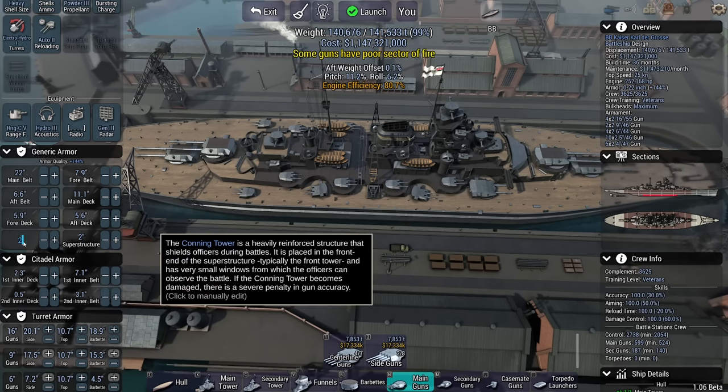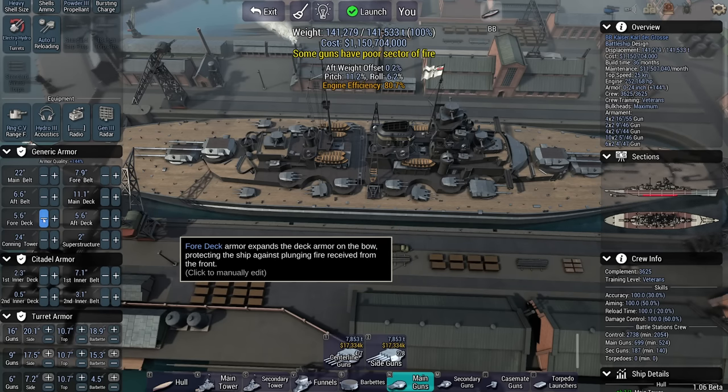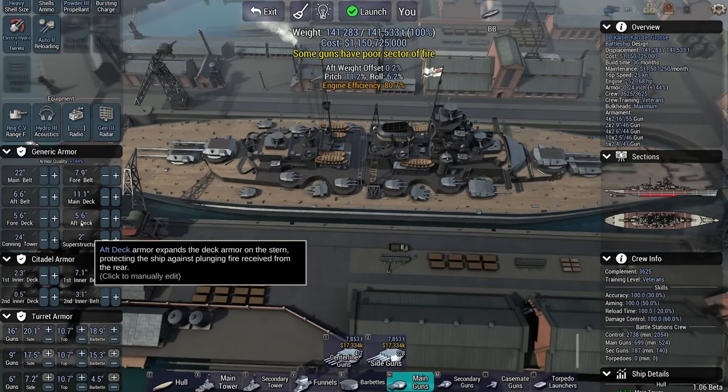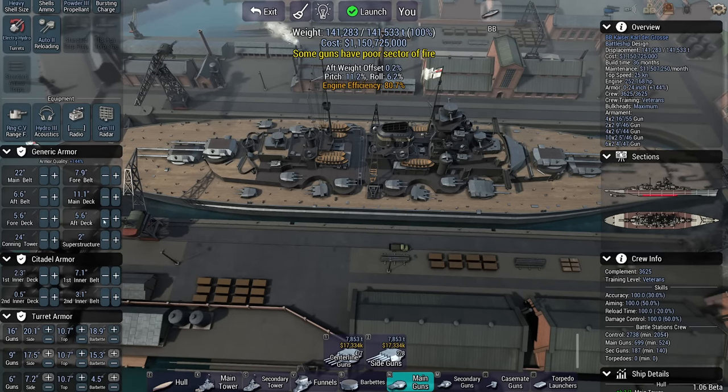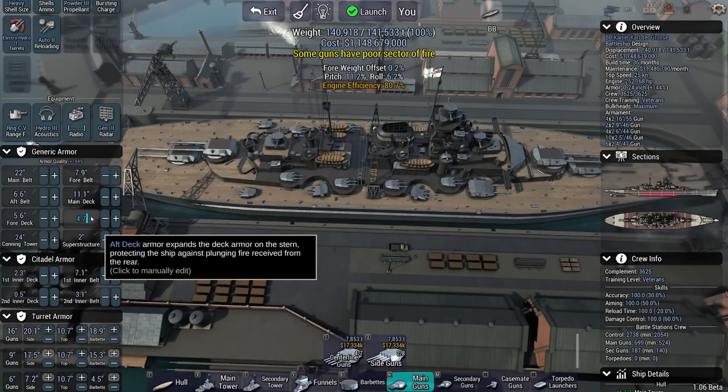Heavily armored superstructure. 25-inch conning tower — I really can't afford to lose my ability to hit the enemy; make it 24. Four-inch fore deck, five aft deck. Sometimes the game is really unstable and I hate that about dreadnoughts — I cannot even type.